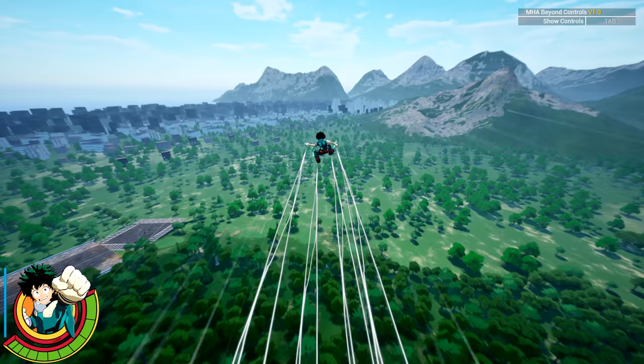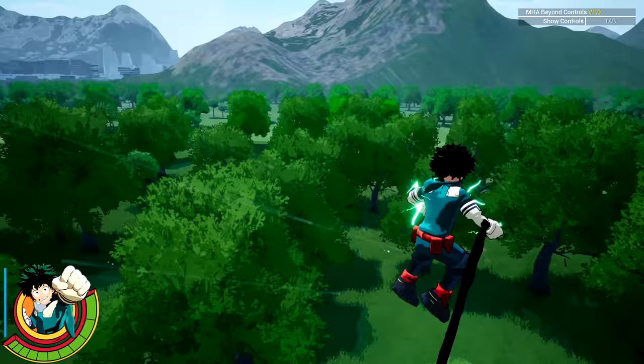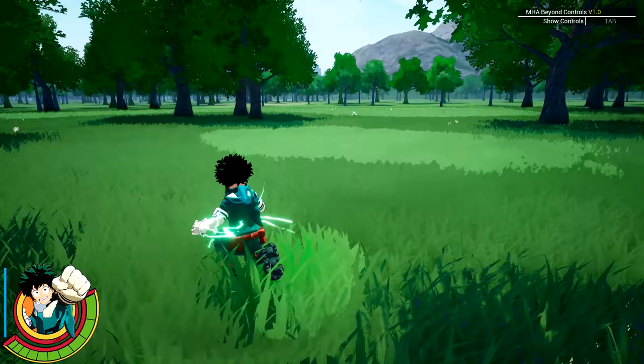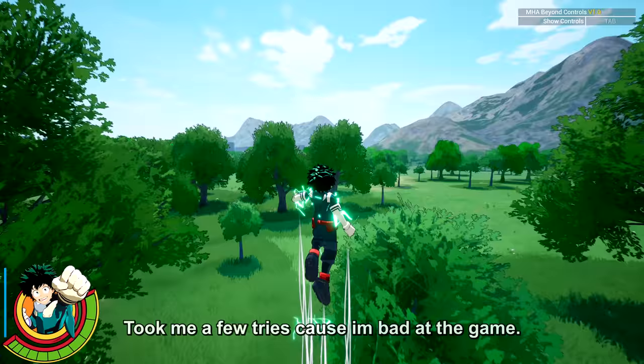To do the glitch, you have to play as Deku and use the black whip quirk on each tree to propel yourself over the invisible wall. If the glitch doesn't work, we'll just go ahead and use the other characters. Hopefully they didn't patch it. You have to go over to the very corner of the map.